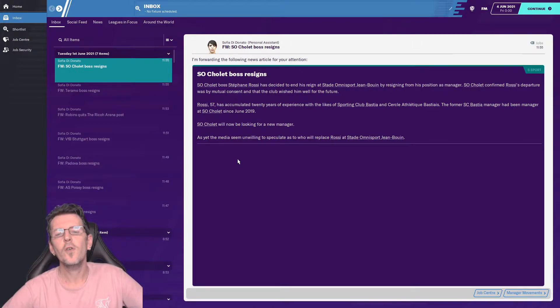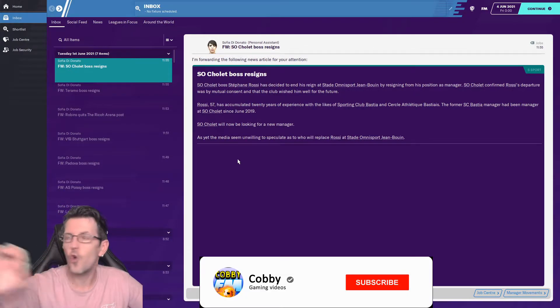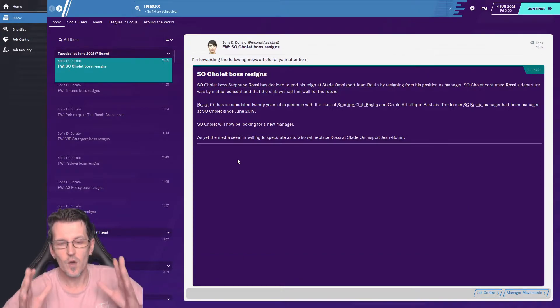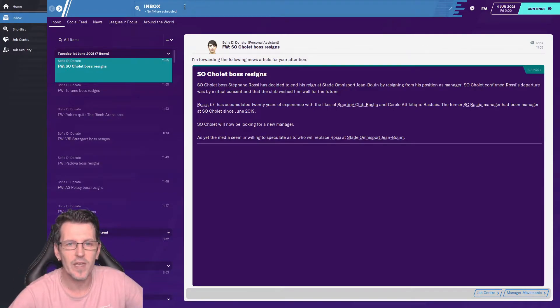Welcome to my first ever FM20 experiment. I've made the perfect player — Ben Schusten — who is good all around at literally absolutely everything. He's a free agent, and we're going to see where he is, what he's doing, who he's signed for, and what trophies he has won over a two-year period.